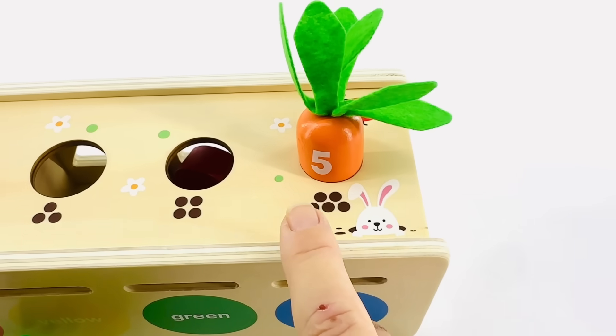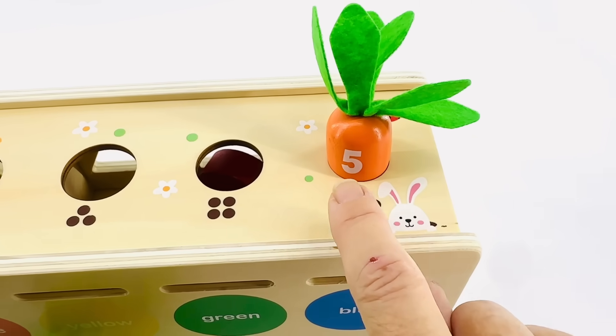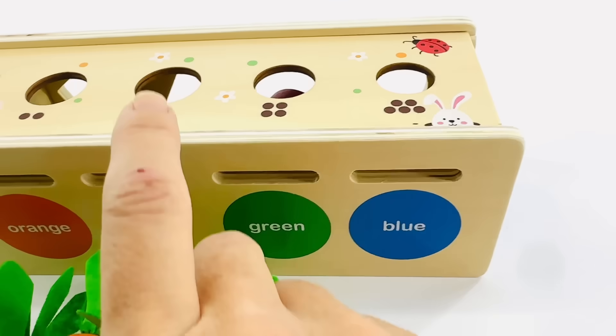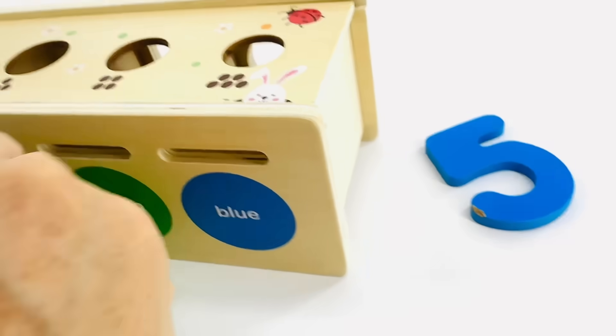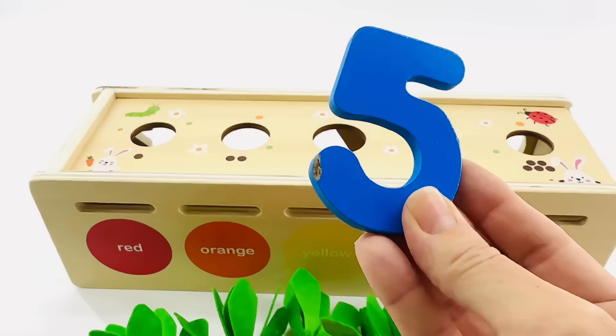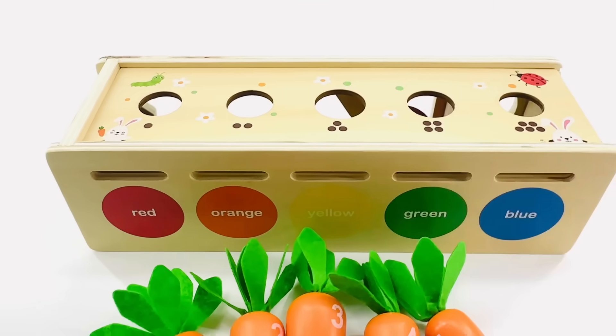I think this is it. One. Two. Three. Four. Five. That's the number five carrot. What's that hiding over there? It's the number five. We found him. This one is blue. Five.